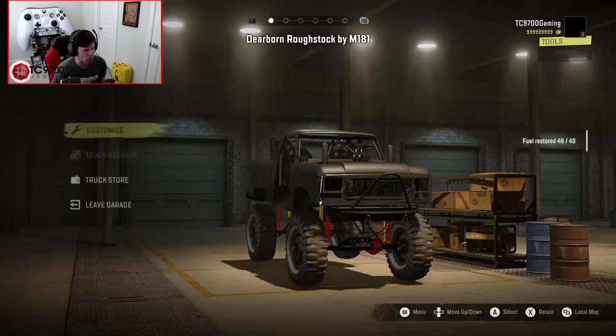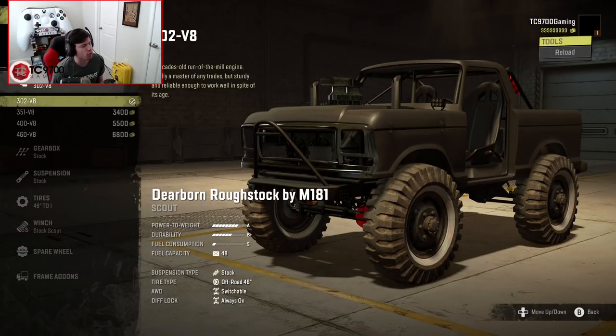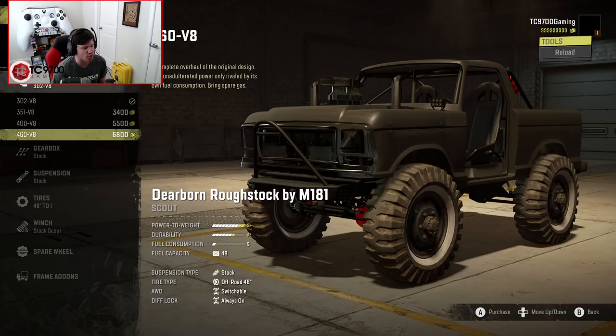It doesn't have a high range with the basic gearbox — that's a little bit different. Engine-wise, we start off with a 302, then we can go up to a 351, which takes us already to an S-Plus power-to-weight rating — that was quick. Then we have a 400, which is also S-Plus again but with a little bit better durability. Finally, we have a 460 big block, which is once again still an S-Plus but also a little bit better on the durability front. It says: a complete overhaul of the original design, raw unadulterated power, only rivaled by its own fuel consumption — bring spare gas. So basically, passes everything but the gas station. We're going to go ahead and throw that guy in there.